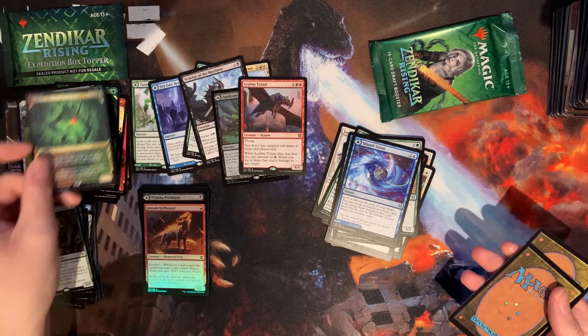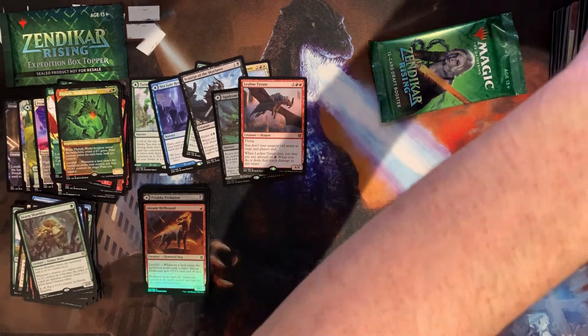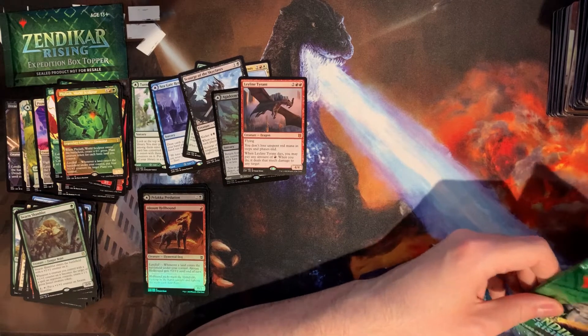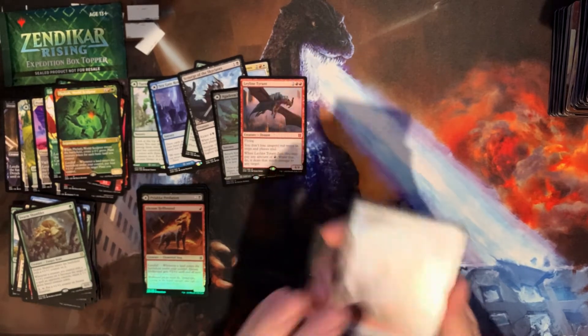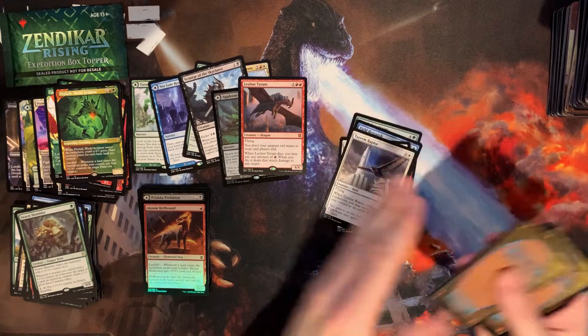I would have taken a regular one but I'm definitely excited to open up an alternate art Vivien. I love the artwork on the card — while this is clearly a little bit weaker, it's still pretty darn good. Alright, last pack — we have a construct, a little hedron running around, let's see what we can do.